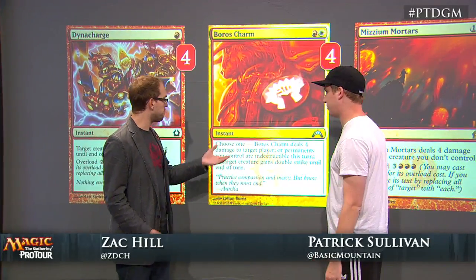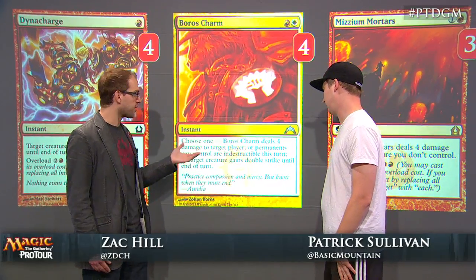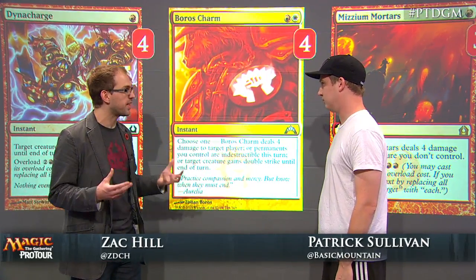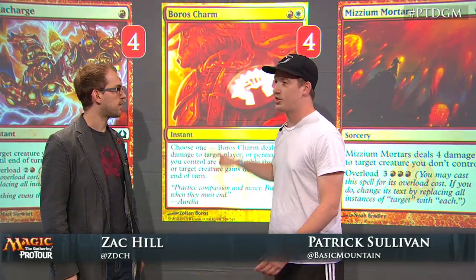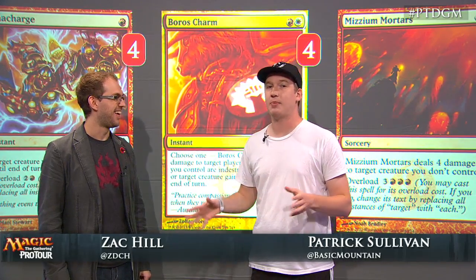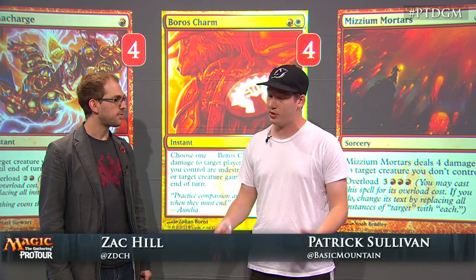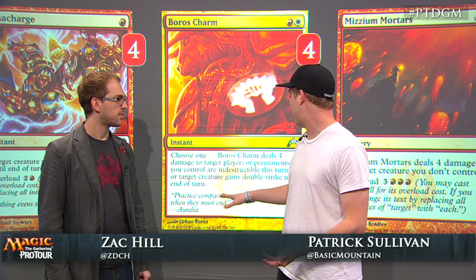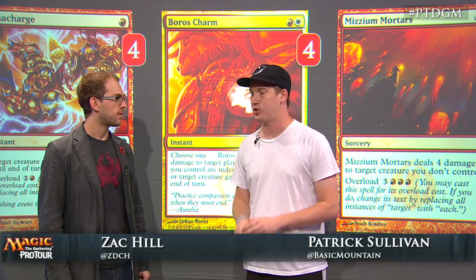Obviously, Boros Charm has two key abilities: dealing four to the face, and making your team indestructible — obviously really good against Supreme Verdict. It would be impossible to rationalize building this deck without this card. Boros Charm is never dead because it's always four damage to the face, and the indestructible portion is very valuable against Supreme Verdict decks for obvious reasons. Even the third mode, Double Strike, does come up in corner case scenarios, especially post-board. Very powerful and very versatile.